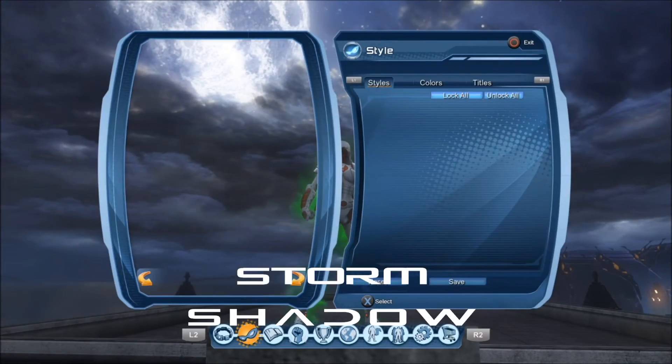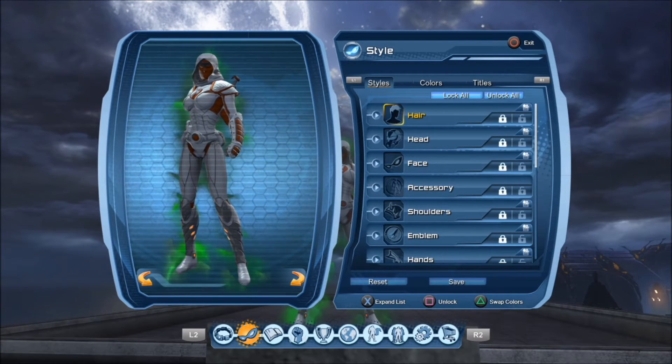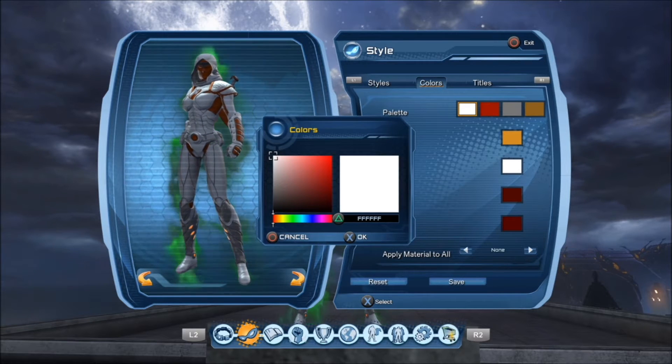So we're going to hop in on this cosplay. We're going to go to the style tab and click on Colors. We're going to go from left to right on what these colors are. First off, we're going to go for all white, which is just basically F.